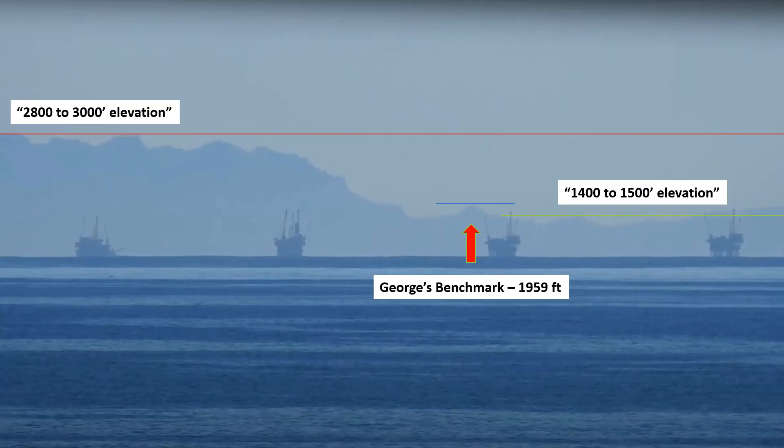So what's he talking about here? The red arrow is George's benchmark and he's saying the terrain to the right of that is around 1,400 to 1,500 feet. The peaks on the left are around 3,000 feet, and if you scale those two lines down to the horizon, then Pablo's Dog claims you get roughly near enough to sea level. Just throw in a bit of upward refraction and voila, Earth is flat.